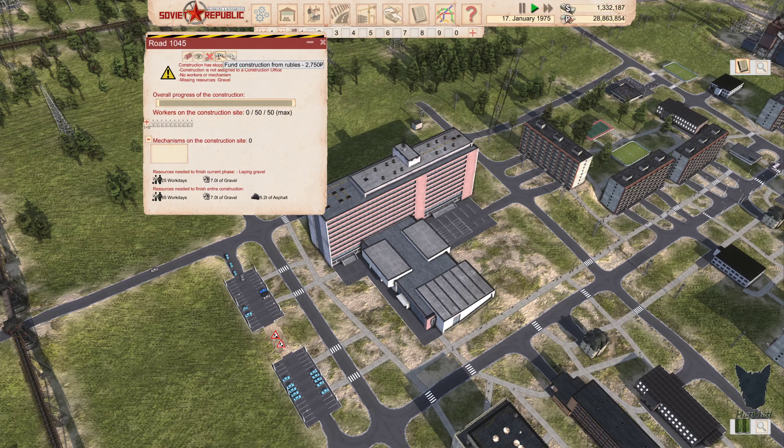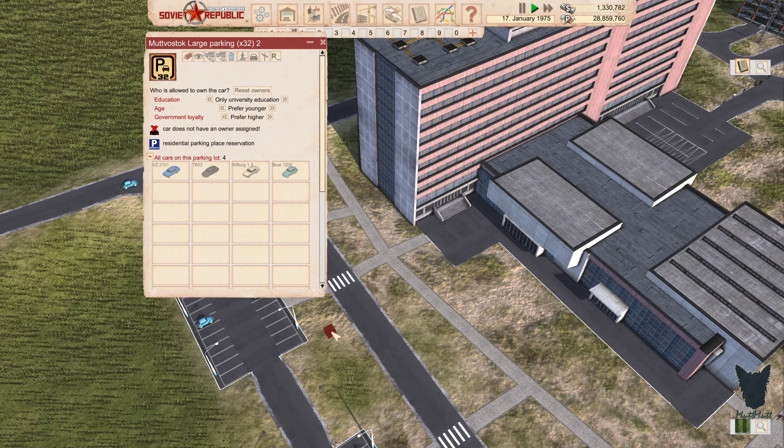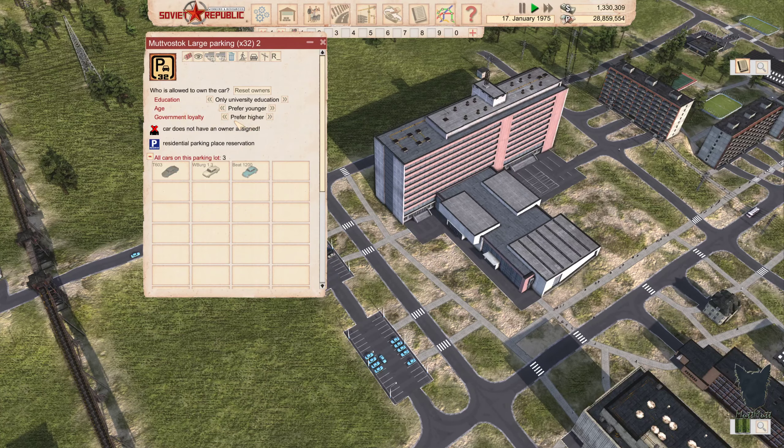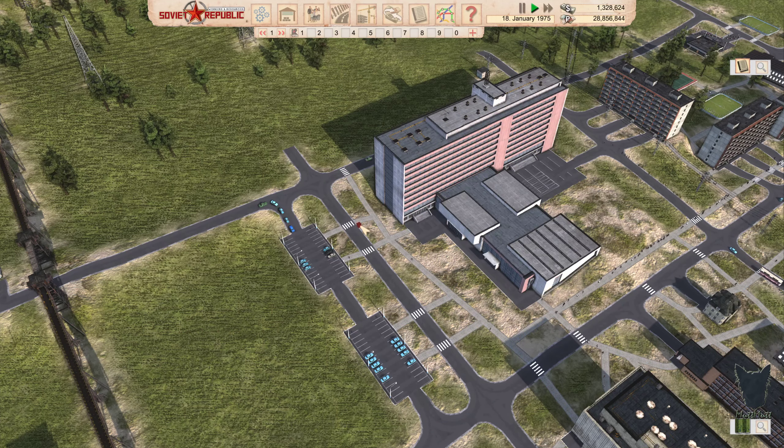Got a short section right there. Let's go ahead and fund that. Basic or higher — preferred university. There we go, let's do preferred university. Let's get some other people in there parking.